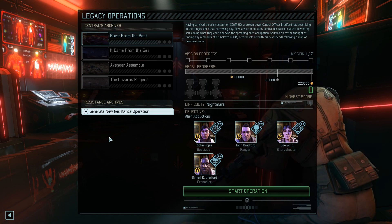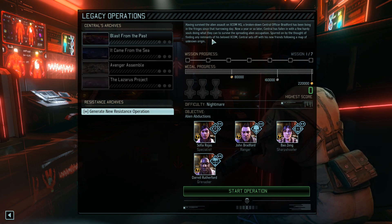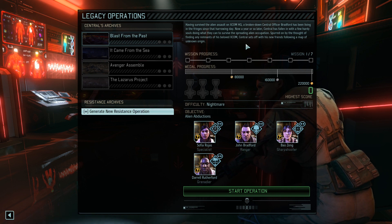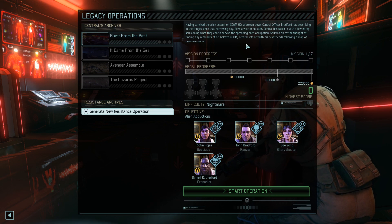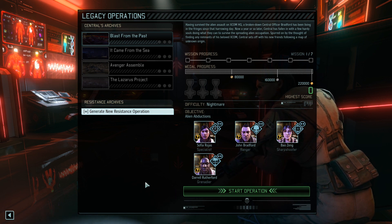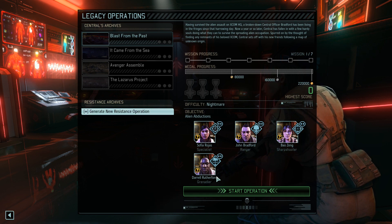We're going to start with legacy operations and the first one is Blast from the Past. Having survived the alien assault on XCOM HQ, a broken-down Central Officer Bradford has been living on the fringes. Now a year or so later, Central has fallen in with a few hardy souls doing what they can to survive the spreading alien occupation. Spurred on by the thought of finding remnants of his beloved XCOM, Central sets off with his new friends following a map of unknown origins. We've got Bradford, Sofia, Bao, and Daryl.